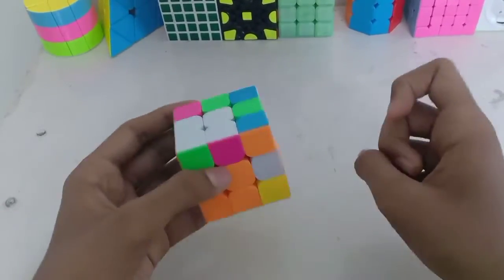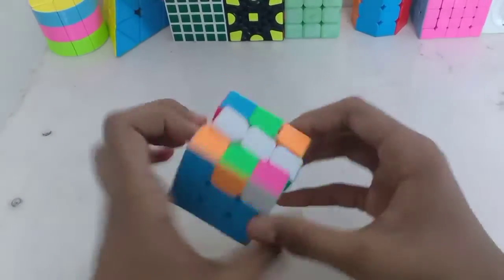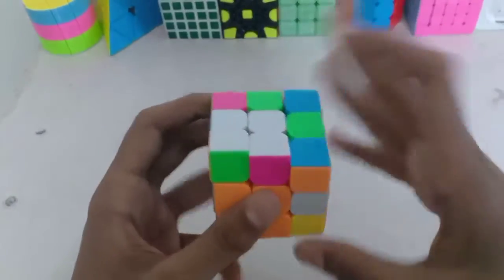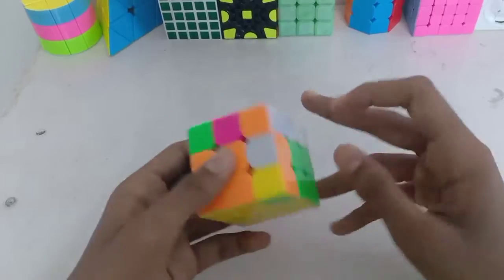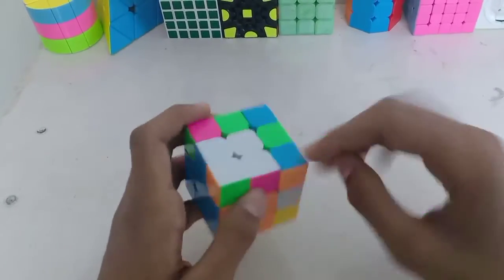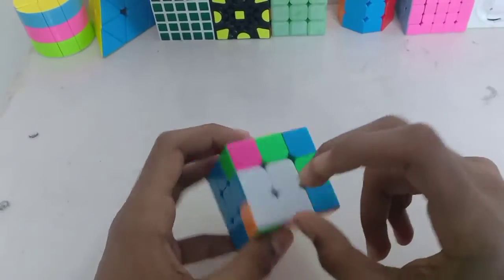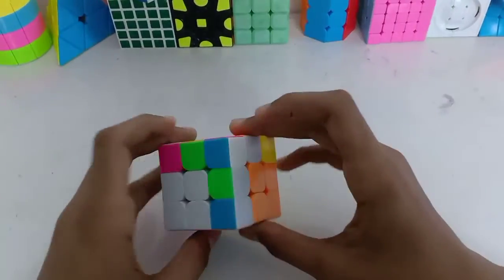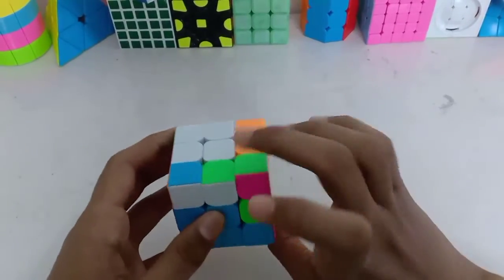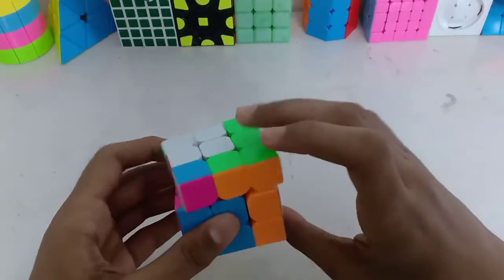What would you do if you got this case? Most people would just insert it normally. But he didn't do that. Instead he thought to preserve this block so that he could get an overall OLL skip. He preserved it by bringing it out with R', U', R, and then inserted it at the back.